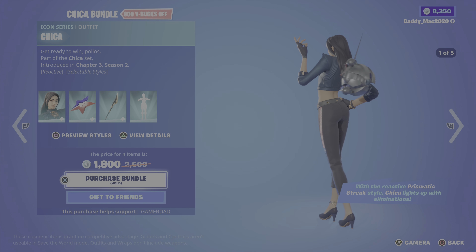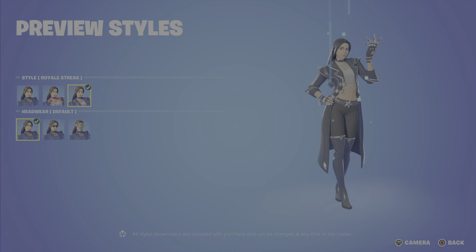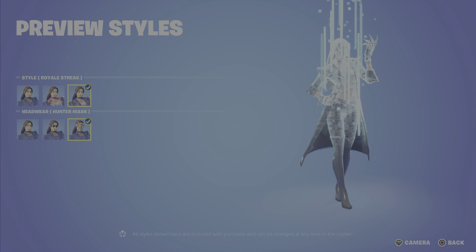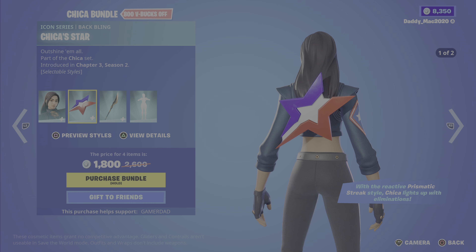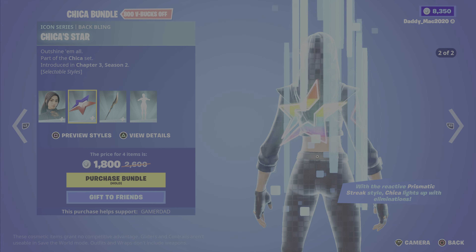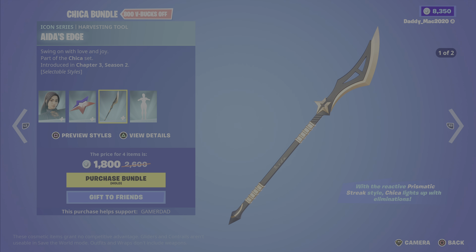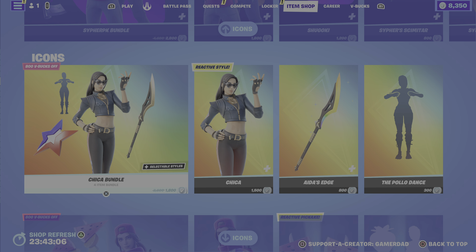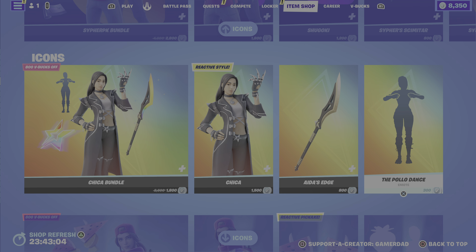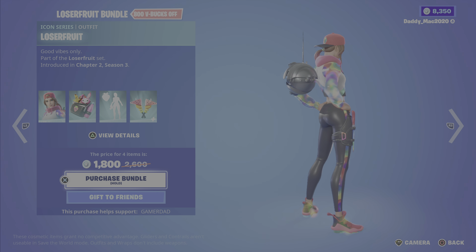Next up is the Chica bundle from Chapter 3 Season 2 — lots of options again. We have the Prismatic Streak, Royale Streak, and you can have the head, glasses on, or mask on. Also included is the Sheikah's Star back bling with two styles, the Ada's Edge pickaxe with two styles, and the Polo Dance emote. It's 1800 V-Bucks for the bundle, or you can get the outfit, pickaxe, or emote on their own.